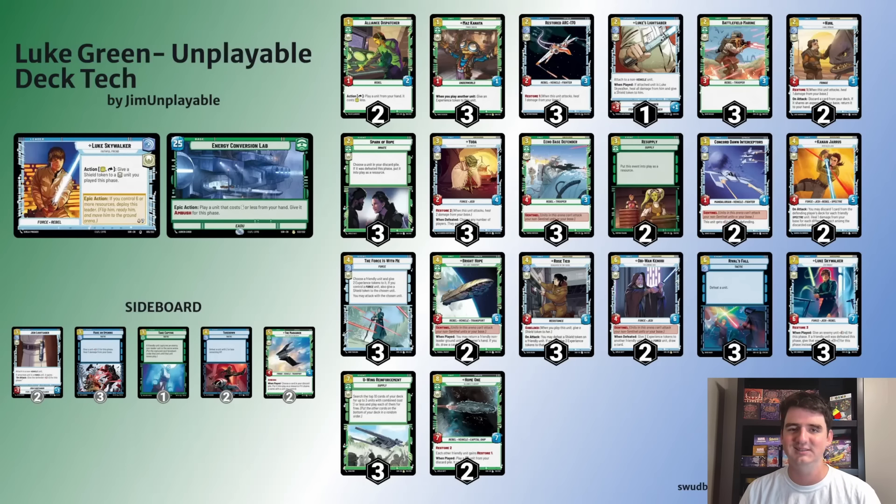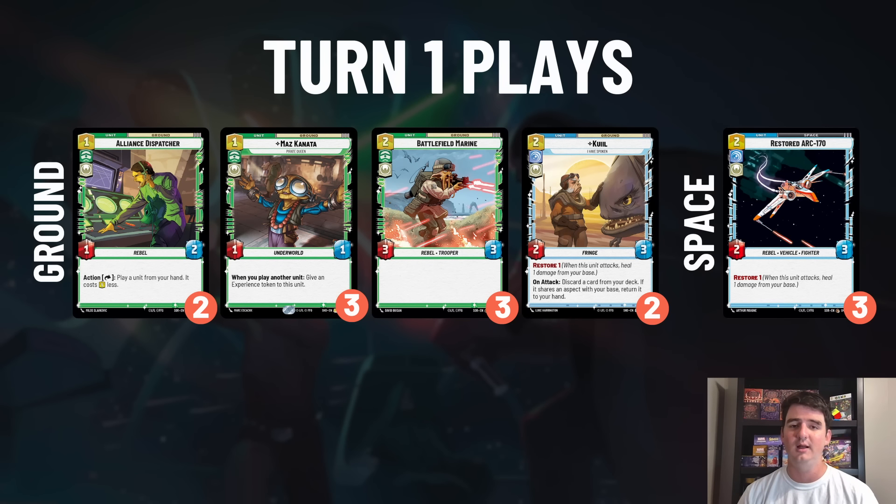For turn one plays, we start with the Alliance Dispatcher - a staple in Luke green ramp from Set 1. I've moved it down to two copies because Maz Kanata is where you want to build up the board state. Alliance Dispatcher is still great - there are plenty of times I'll play Maz and then the Alliance Dispatcher to have two units on board - but I'm less excited about the Dispatcher in this version. Still a fantastic play: shield it up with Luke, play a four-cost unit on turn two.